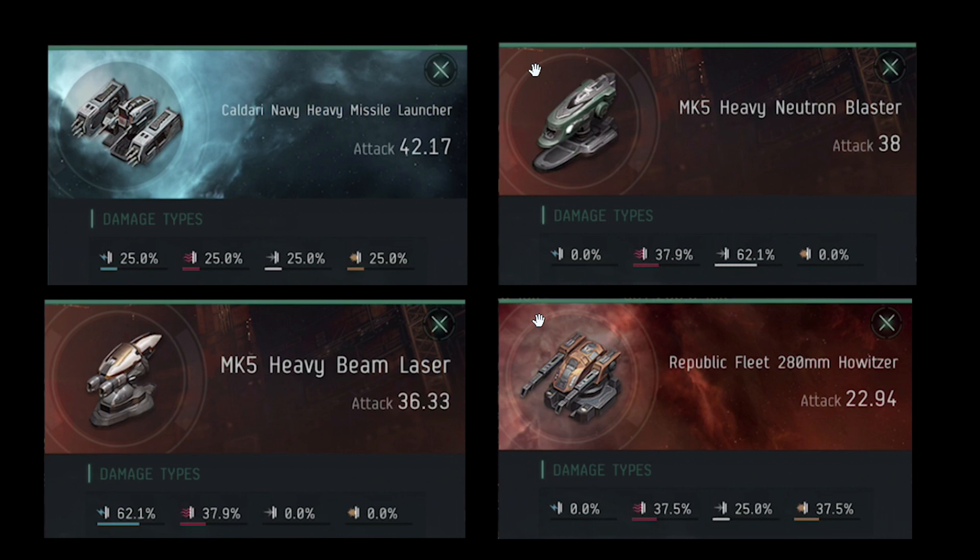That's why I use missiles in my Tier 5 Caracal when I go ratting in Nullsec, because missiles are always going to be good, as well as having incredibly long range. The Heavy Neutron Blaster is a hybrid weapon. You can see that it is mostly kinetic with a 62.1% split, compared to almost 40% of damage coming from the thermal side. That makes hybrid weapons pretty good against shields, but overall they are generally better against armor.